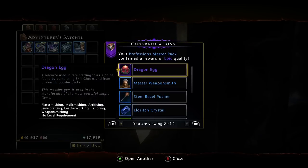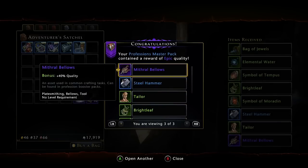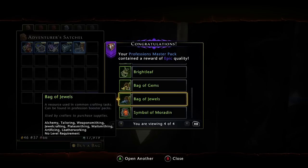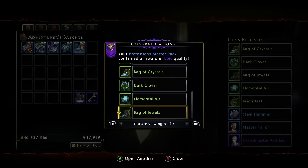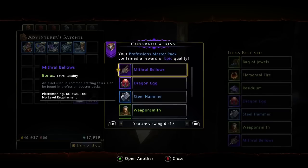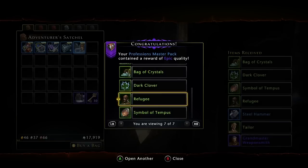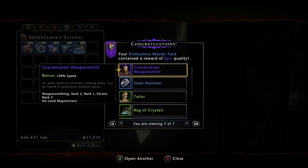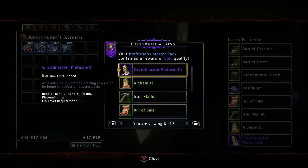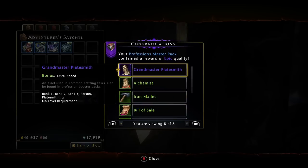A dragon egg - those are nice, those are very very nice. With the bellows, always nice. Another dragon egg - super nice! A bag of jewels. The artifact - master artificer. I don't have artificing but I know Spook has artificing. Oh, another dragon egg! Yes, I love dragon eggs, they're all so yummy. I think that's another one that Spook has. Last one - a plate. I do have an alchemist, even though it's only a green - still worth it because you can update that green to a blue and then a blue into a purple.